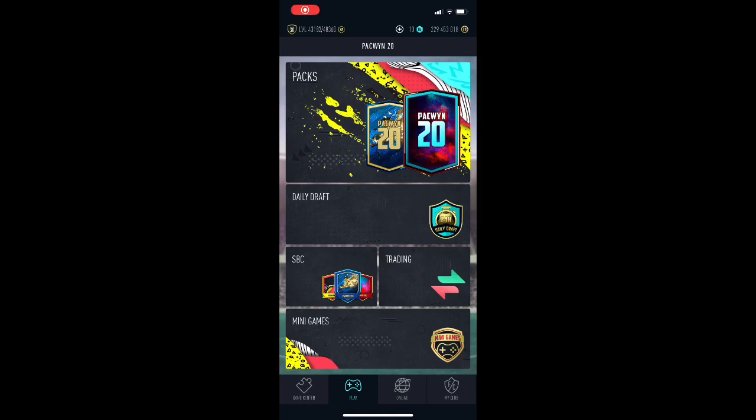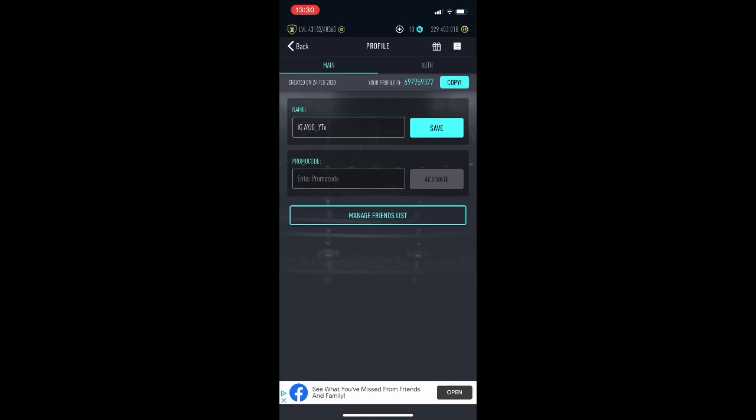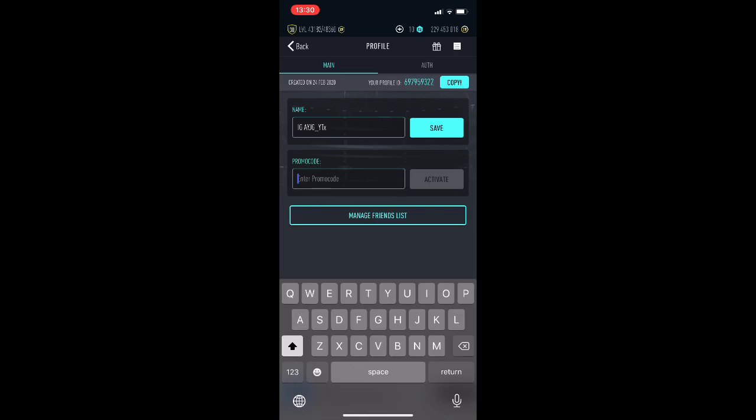Hey guys, welcome back to another video. So today we're going to be talking about Paquin and this new update. As you may know about the promo codes, there's a lot of new things, and in your profile there's a section underneath your name where you can enter a promo code, and you're probably wondering what you can actually do to activate it.